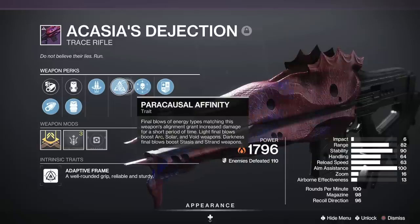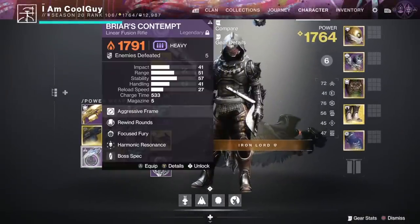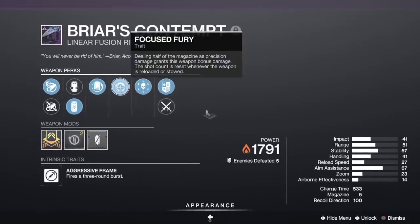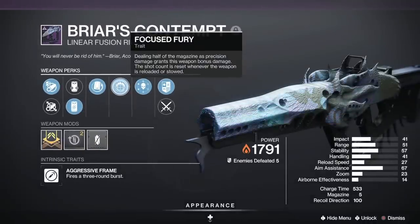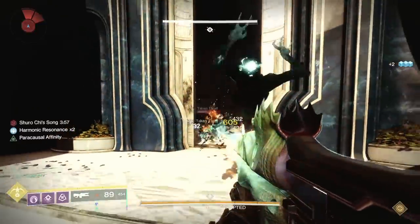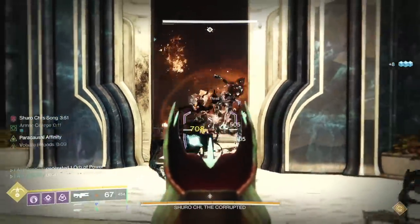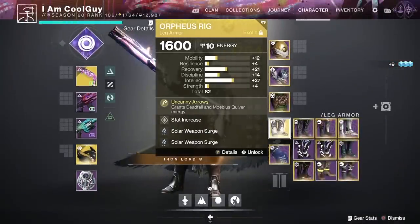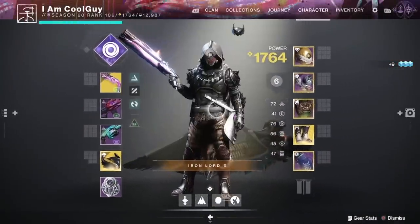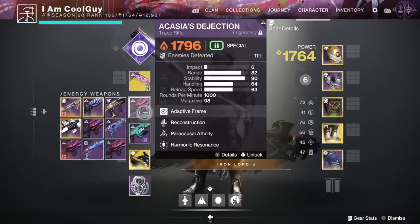We also have Harmonic Resonance for the raid weapons — equipping multiple weapons from this set grants increased reload speed and handling and deals increased damage to tormentors and lucent hive guardians using their super. But the main idea behind Paracausal Affinity is: if you're on a light subclass it will proc. We also have Briar's Contempt, the aggressive linear fusion rifle — if you get an arc or void ability final blow it will proc on this thing, self-proccing 20% more damage. It's got about a five-second timer.